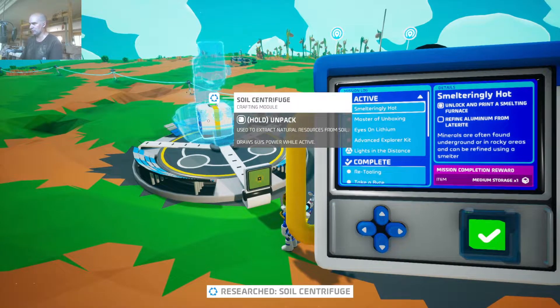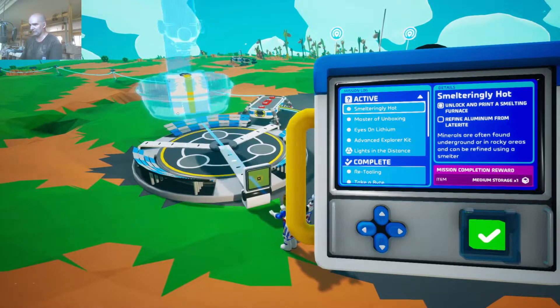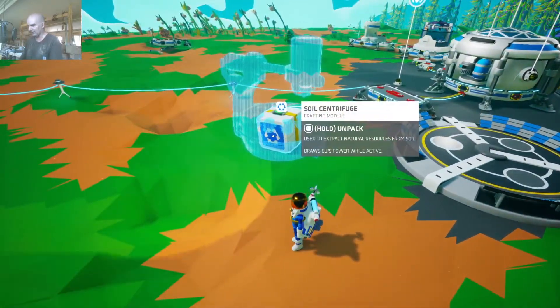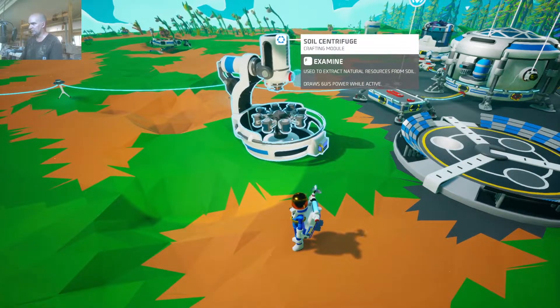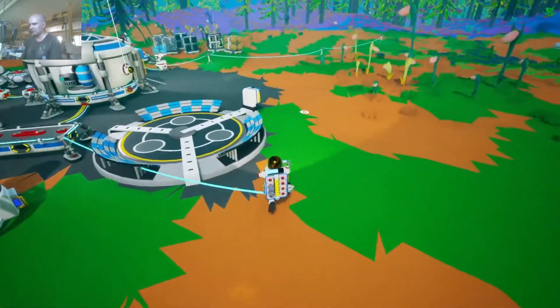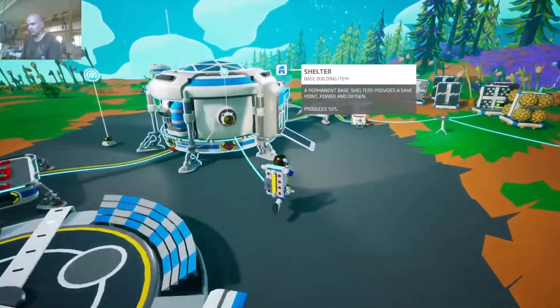So we got a soil centrifuge - this is something I've never used. It says smelteringly, refined aluminum from laterite, so we've got to find some aluminum. Let's unpack this thing. It's used to extract natural resources from soil, draws six units per second of power while active. We would need a large platform to put that on, so we don't need that right now. Besides, we don't really have a lot of power - we've got a couple of wind generators and I don't think we have any solar.